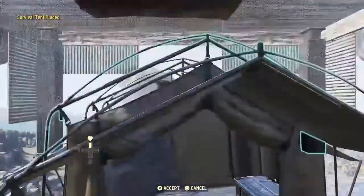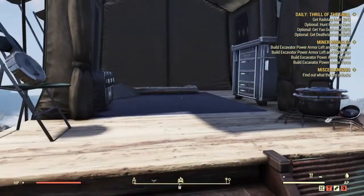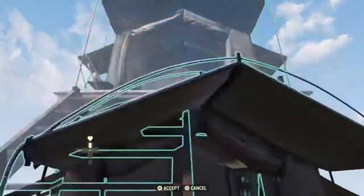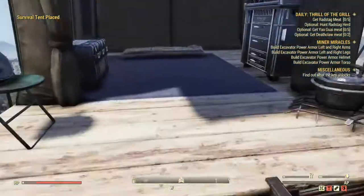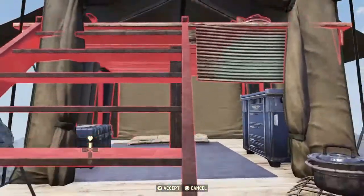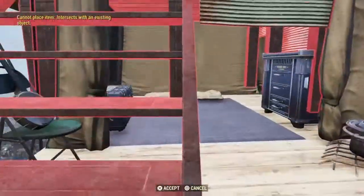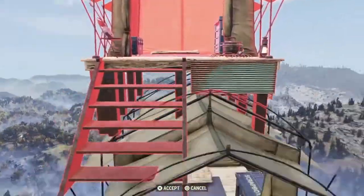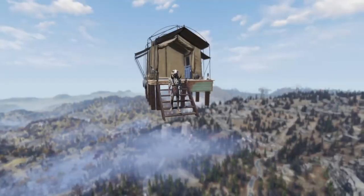All you do is press up on the D-pad and then triangle to place your survival tent, and then you just keep stacking it on top of itself. You might have to do a little bit of wiggling, like how you saw in the beginning of the video, but as soon as you get in the groove of it you'll kind of understand it. I really recommend a jetpack for this — using a jetpack makes this ten times easier, because then you can float in the air for a second and wiggle it around a little bit more.